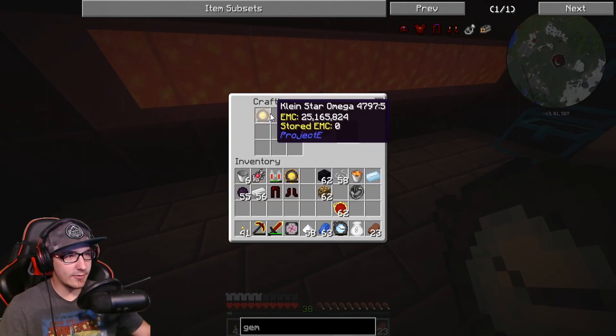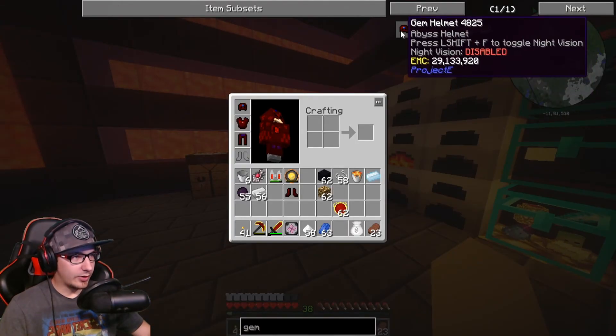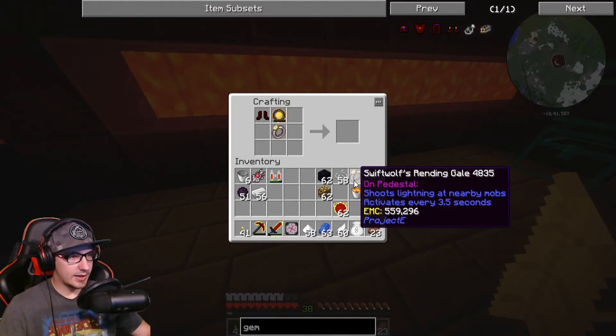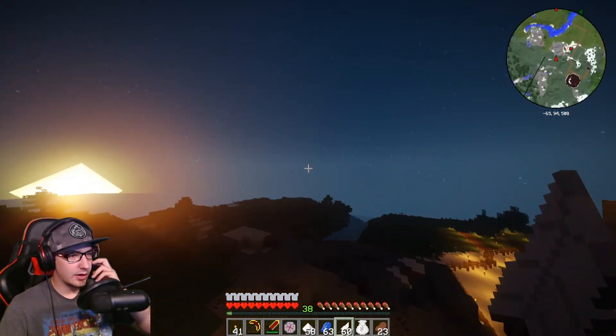Gem leggings — what do they do? Maybe when we have a full set it'll let us fly. I don't really know how this works. And then we have to make this, which is super easy. And that's it, guys — we have a full set of gem armor. We did it. Can we fly? We can fly now. Yeah, we're flying!